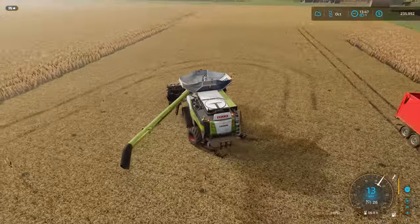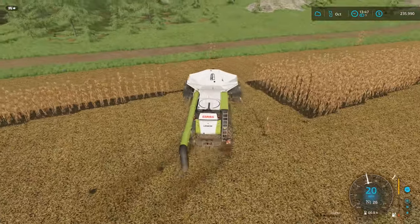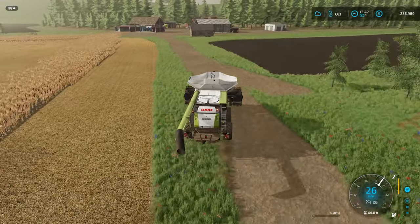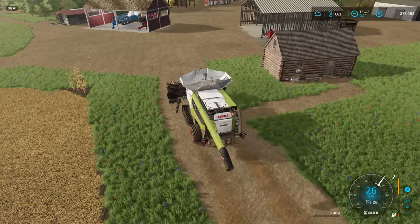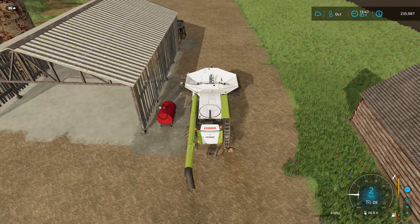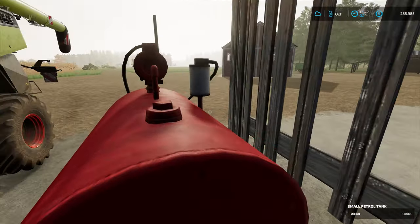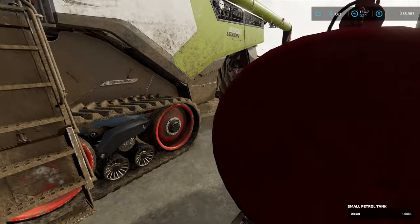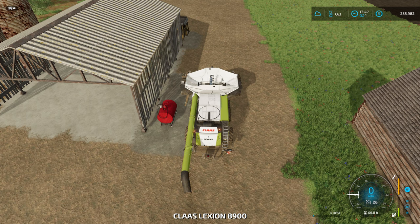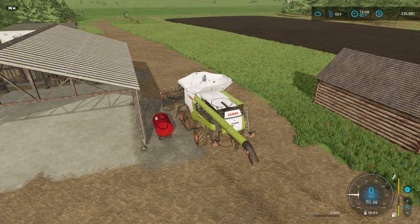Let's go get some diesel at our storage tank. I do have crop destruction on, so if I were to drive through my crop it would just destroy it. Rubbing right up against the storage tank — okay, we are filling up. It seems to have a pretty good fill rate, might be better than the fuel pumps we had or it might be the same.